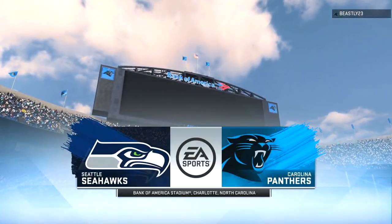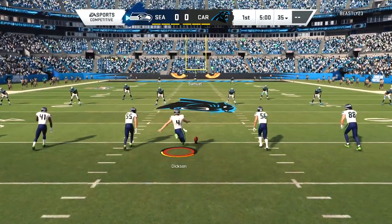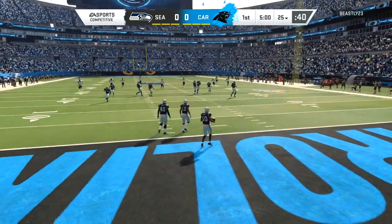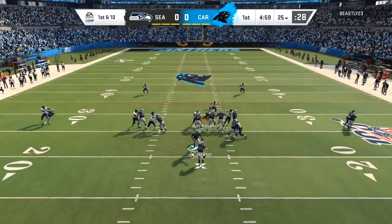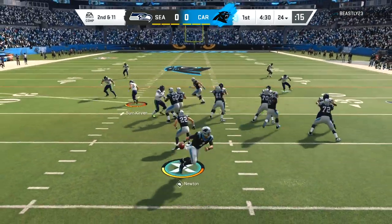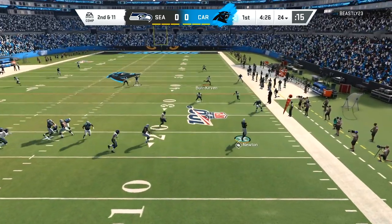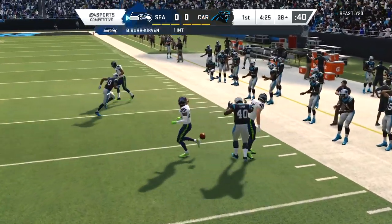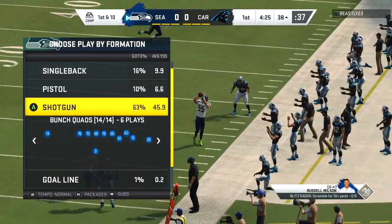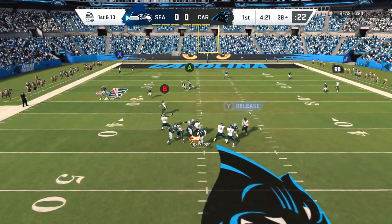Welcome back to another Madden 20 online game. Today we are in the Queen City — Charlotte, North Carolina — but this time we are playing against Cam Newton, not with him. Our quarterback today is Russell Wilson, not just for the Seahawks team but the man we will be trying to get in the zone today. My opponent puts his hands in the cookie jar early, and that is a recipe for disaster.